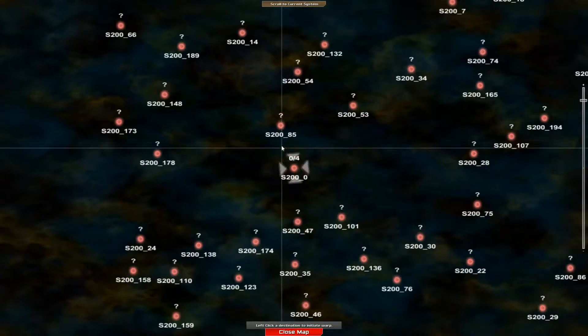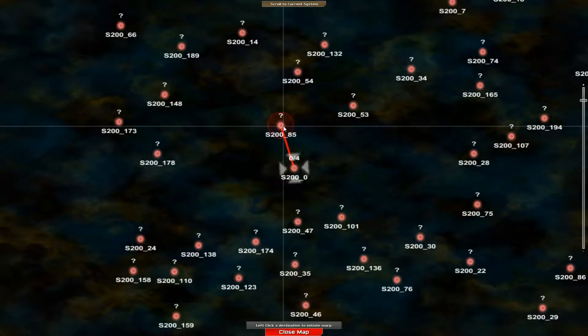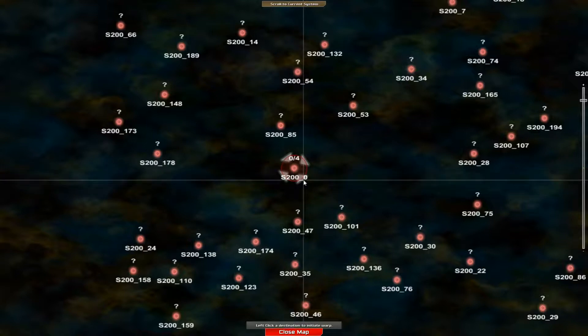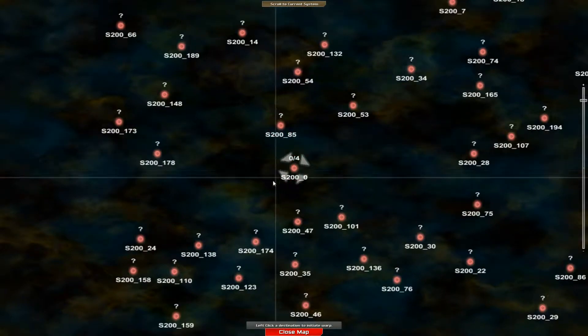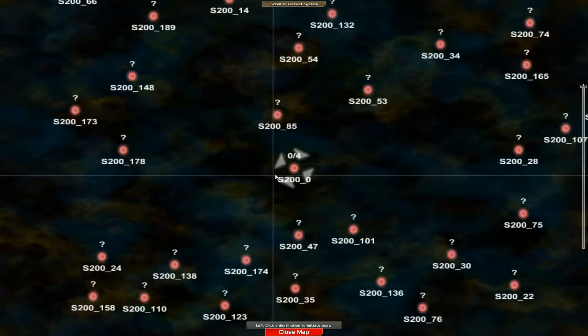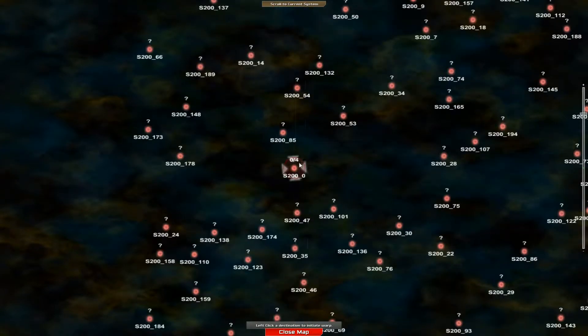There's a specific planet in this system which we can't get to until we finish the others — somebody wanted me to do that one. So what I'm thinking is we'll do 200 underscore zero, and then go over to 200 underscore 85, doing these two systems as our sort of introduction or sample in this area. Not doing them all simply because I'm not completely insane.